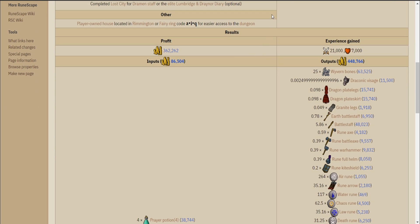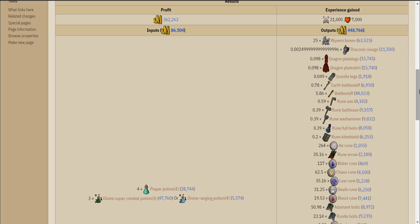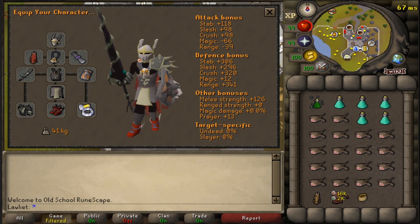You can either kill them with range or with melee. For this video, I will be using melee just because I think it's possibly the best route. The wiki said you would make more money killing them with melee, and I think it's just because you don't have to worry about spending money on supplies like bolts. It'll also be very helpful to use any Dragon Bane weapons that you may have, such as the Dragon Hunter Crossbow for range and the Dragon Hunter Lance for melee. Since we are going the melee route, we will be using the Lance as shown here.